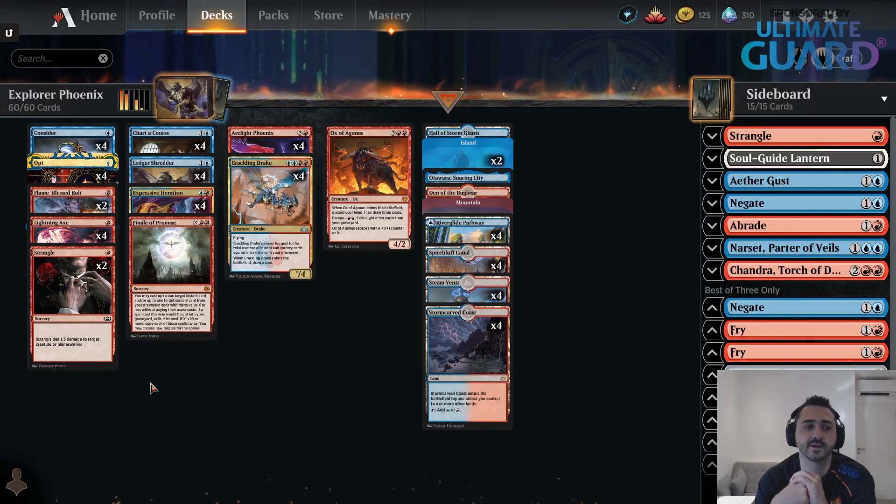I thought this deck was going to be a lot weaker. But what I found is that it's still as powerful and as consistent as ever, because you still have all the card selection cards — you have Consider, you have Opt, you have Expressive Iteration most importantly — so you basically just never run out of gas.